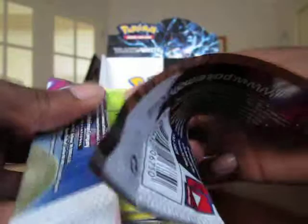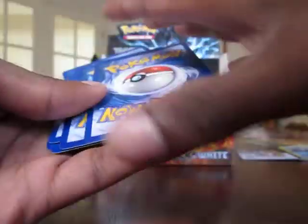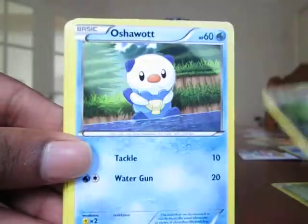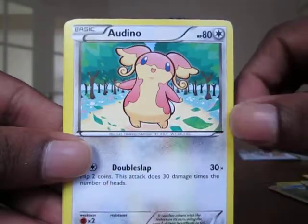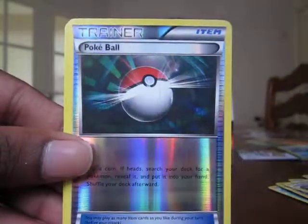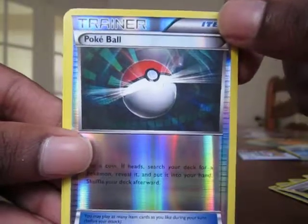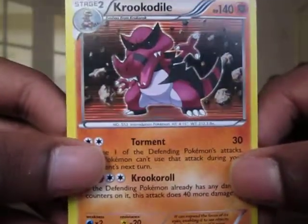Last pack — that's the Zekrom art. Chances of it being the Pikachu — very unlikely. But we'll see. Last pack: Snivy. Scraggy. Oshawott. Water Energy. Timburr. Audino. Swoobat. Pokémon Trainer. Reverse Pokeball. And the last rare for the Black and White booster box is — good way to end — Krookodile Hollow. Nice.